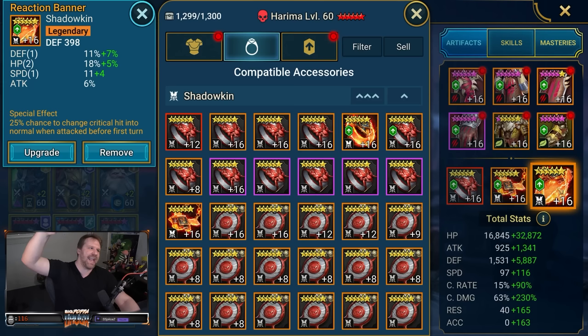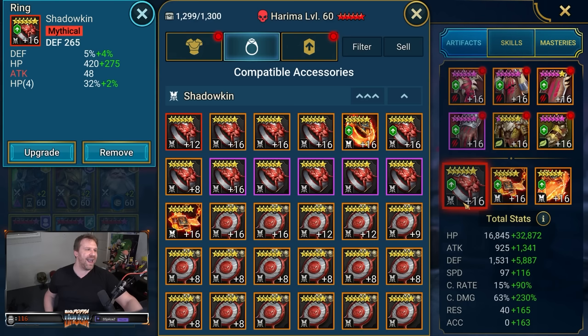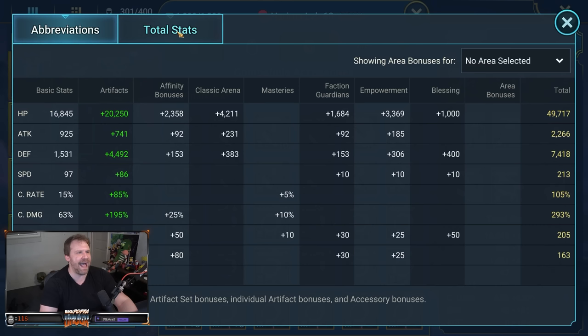Reaction banner with defense, HP, speed — nice rolls. Another reaction banner with crit damage — didn't roll anything super great but there is HP on there. There's also a defense ring with a quad HP roll. I swapped off a previous reaction ring that would have increased defense by 108 but would have lowered HP by 5,000, so I decided to keep more HP for now. Total stats: 49k HP, 7,400 defense, 213 speed — I could get that up to 240 with glyphs. You want 230-240 speed to get those attacks in on Rotos and Taress.